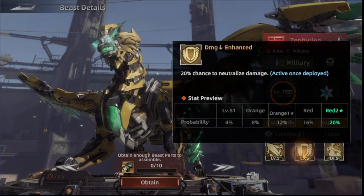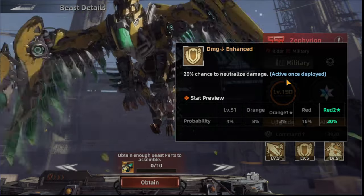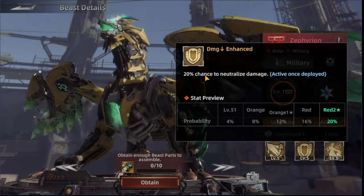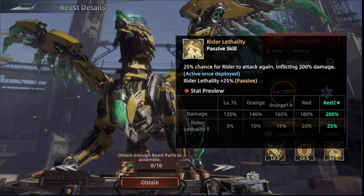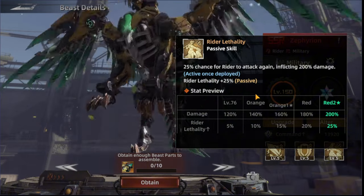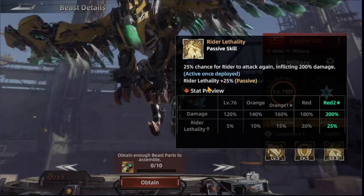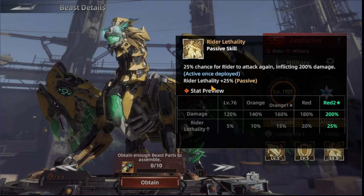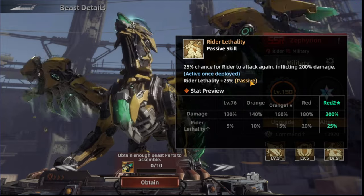The next military skill is Damage Enhanced Down, with a percentage chance to neutralize damage — starting at 4%. Neutralize is essentially ignoring the incoming damage, like a defense mechanic. The last military skill is Rider Lethality — a 25% chance for the rider to attack again, inflicting 200% damage. The passive for this beast also increases rider lethality by 25%.